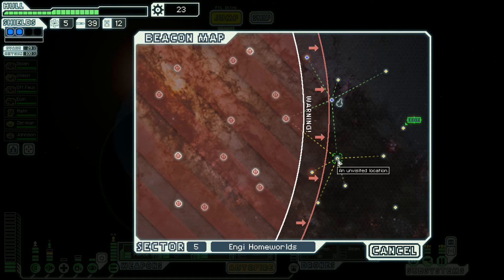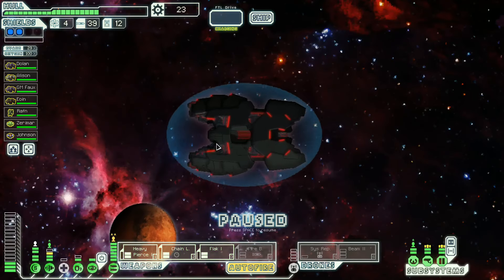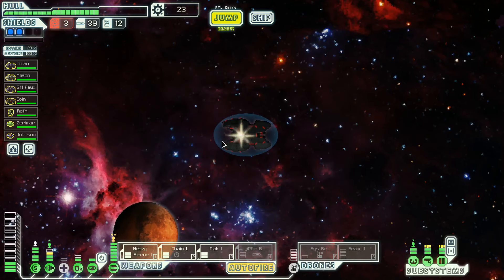This one here potentially opens up more options. There could be... Well, we don't need a store. Who needs a store? We don't have money. We can't hire a crew member. That's too bad. That's really too bad, actually.